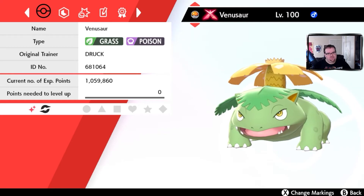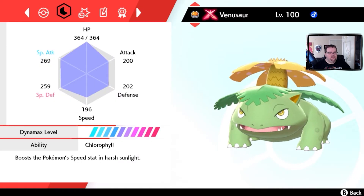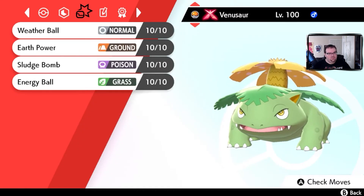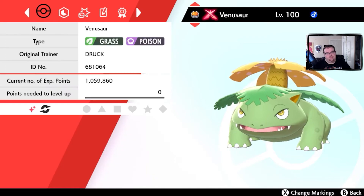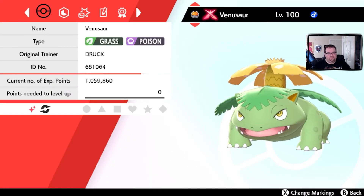Venusaur — I definitely bred myself. Getting a Shiny Bulbasaur was a pain; it's always hard to hatch any starter. But this is a perfect Venusaur. It has the ability Chlorophyll, which is what you want on a Venusaur — it boosts the Pokemon's Speed stat in Harsh Sunlight. The moveset is Weather Ball, Earth Power, Sludge Bomb, and Energy Ball. This perfect Venusaur is ready to go Dynamaxing — it's a powerhouse.